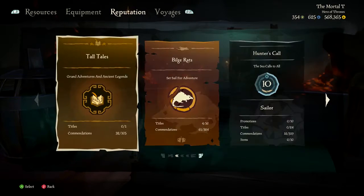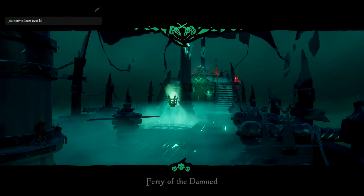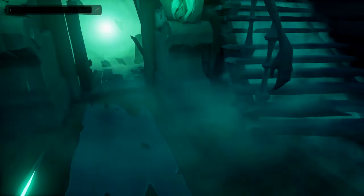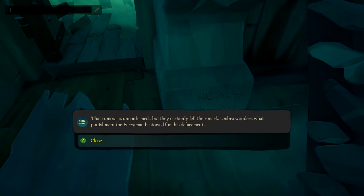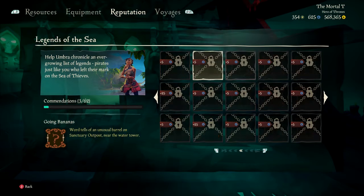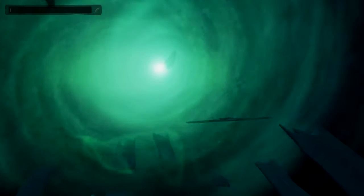I've also got another one to show you — really, really easy — called 'Staring Death in the Face.' For that commendation, you're going to want to kill yourself and go to the Ferry of the Damned. Once you are on the Ferry of the Damned, walk up to the door that you go through to spawn back into the game. On this pillar right here you will see a name and it also says inspect. It will give you the story of what happened, and then the commendation will pop up and give you five doubloons.